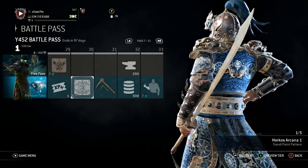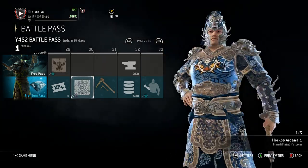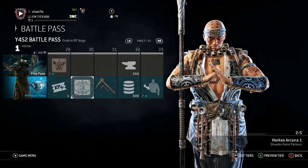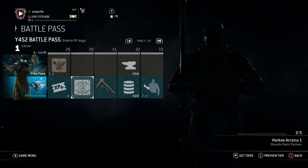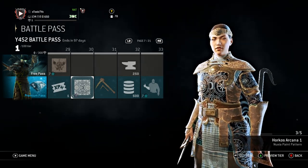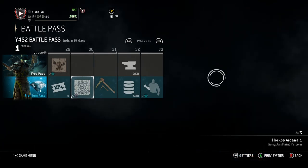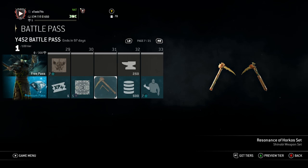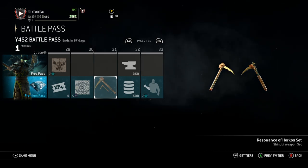Another XP boost. Then the Sam get their embossing — Horkos Arcana. The Wulin get this paint pattern. That's nice, man. I know we're only at Tier 30, but just based on what we've gotten so far, I definitely like this Battle Pass a lot more than last season's. I'm just letting you know how I feel, boss man. Then the little Shinobi. Look at this — I got little Sickle Sickles.